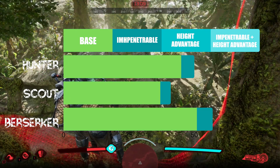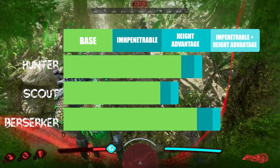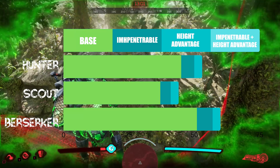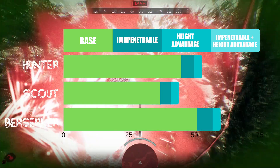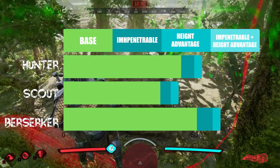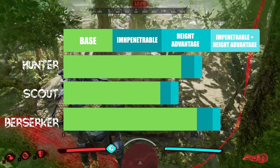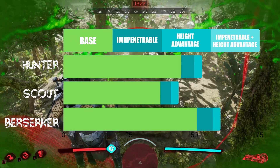After that I switched Impenetrable for Height Advantage and started again. This time the Hunter took 53 shots, which is a 15% damage reduction. And again it was the same for the Scout at 44 and the Berserker at 60. So Height Advantage is a 15% damage reduction. But while Height Advantage is better, it does require you be mounted to a tree. Impenetrable is active at all times, so do keep that in mind.